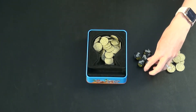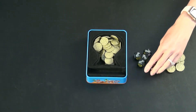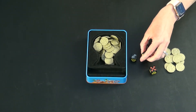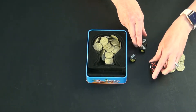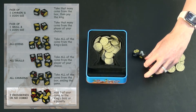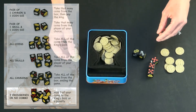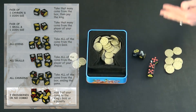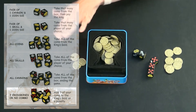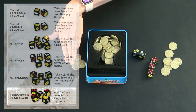You can re-roll any die you want, except when you roll a crossbones. If a player rolls a crossbones on their first roll, it gets set to the side and you can never re-roll it. If they rolled another crossbones, and then another, at that point you have a penalty — you would have to pay three coins to the king's gold. If you don't have any coins, you don't have to give away coins you don't have. If you only had one or two, you'd pay whatever you had, but three coins is what you owe.